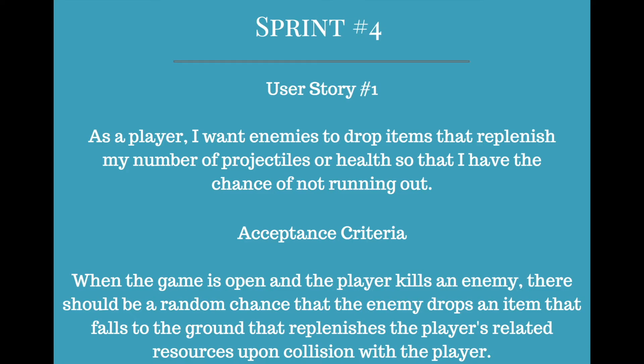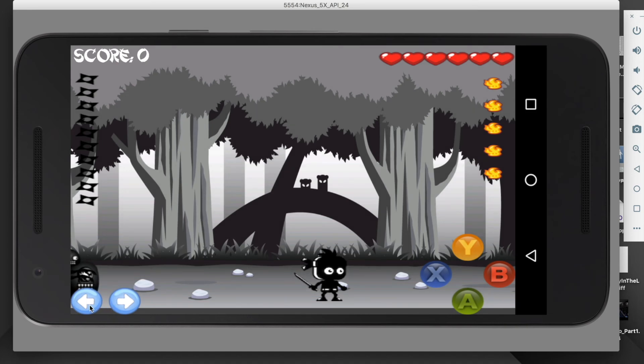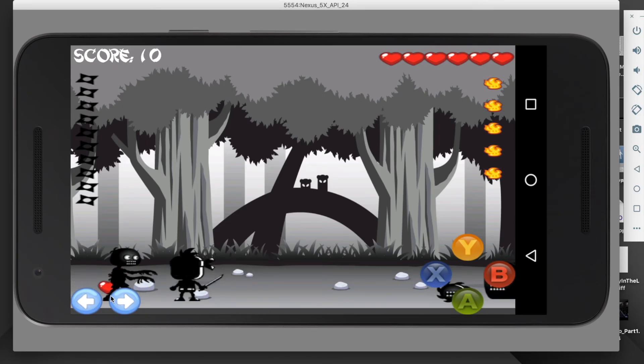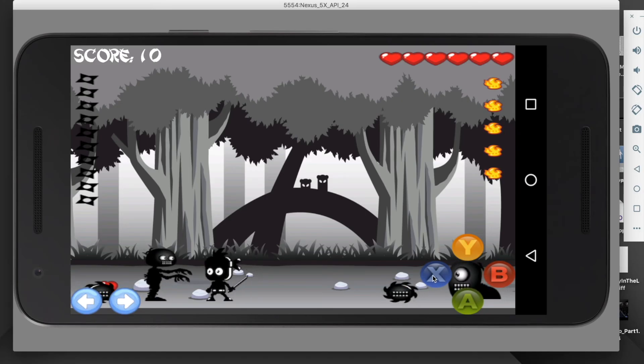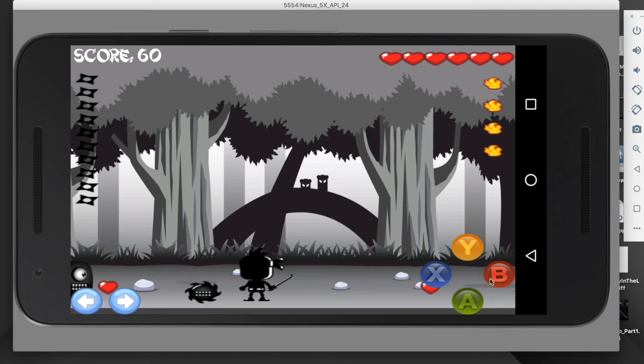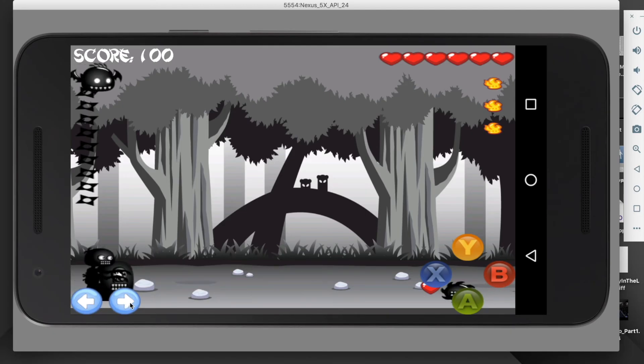For sprint 4, my first user story was: as a player, I want enemies to drop items that replenish my number of projectiles or health so that I have the chance of not running out. Acceptance criteria: when the player kills an enemy, there should be a random chance the enemy drops an item that falls to the ground and replenishes the player's related resources upon collision. I'm going to kill a bunch of enemies and see if I can get any of them to drop something — and there's a health droppable almost immediately. Not all of them drop something, so that's good.